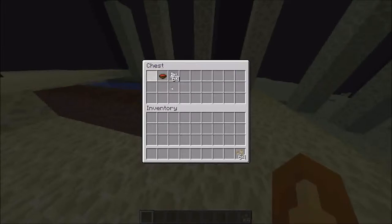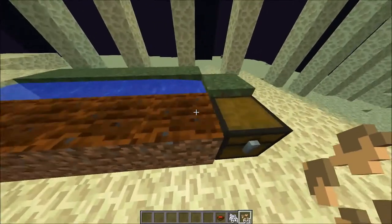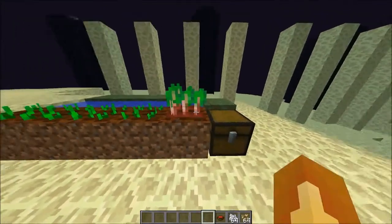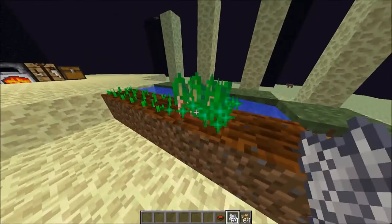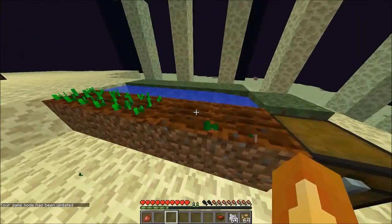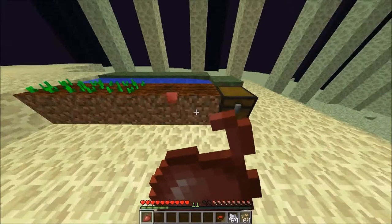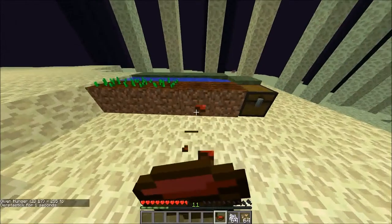Beetroots from Pocket Edition are now in the game — that's right, beetroots! So here are the different growth stages. When you break a fully grown one it gives you some seeds and a beetroot or a few beetroots. When you eat it, it only restores half a hunger bar, but beetroot soup will restore three hunger bars.